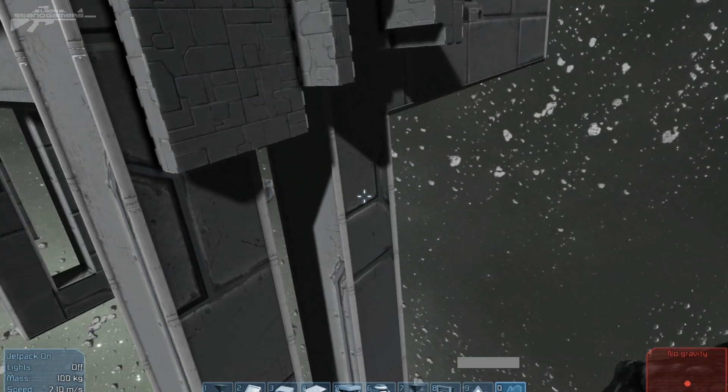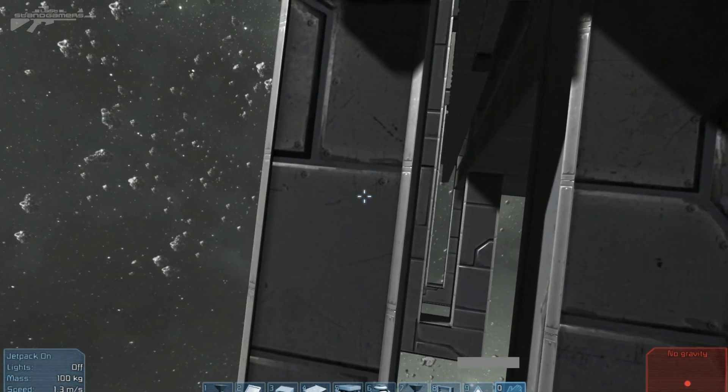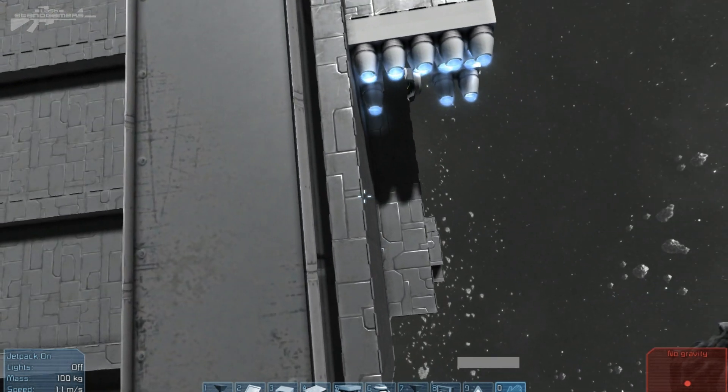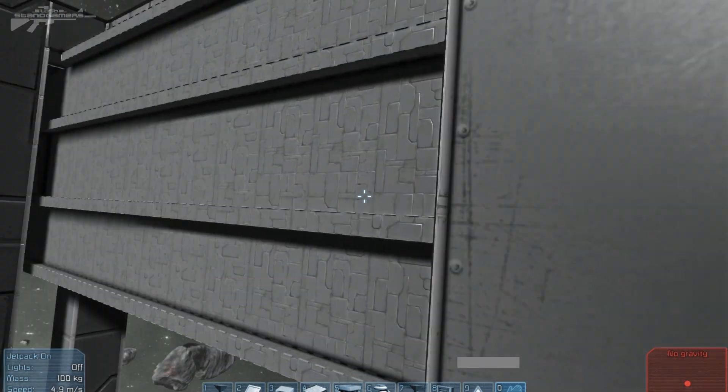We need a running rail first. This is going to constrict it and stop it from moving side to side and floating off into space. Secondly, on the small ship, you need to stop the door from sliding out either way, so you need to build an extension on the door like so.